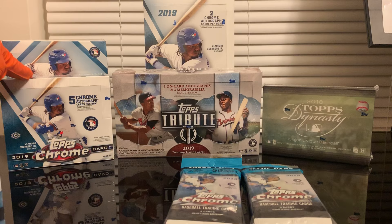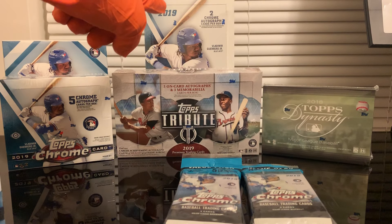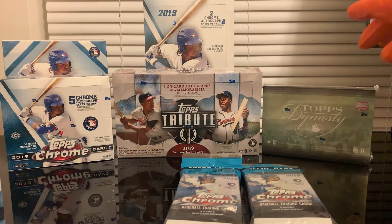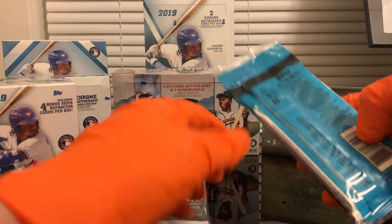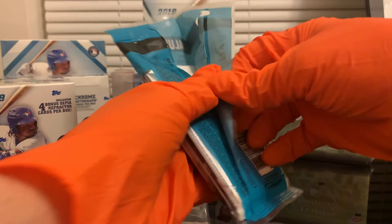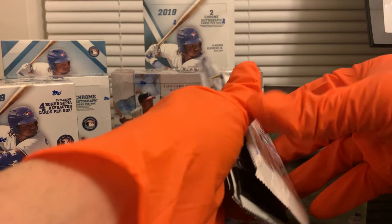After this video I'll be making other videos with the mega box. I have the Topps Chrome Jumbo Hobby Box which contains five autographs, the Hobby Box which contains two autographs, the 2018 Topps Dynasty which is only one card, and 2019 Topps Tribute which includes three on-card autographs and three memorabilia cards per box. With that said, let's start opening. I already feel like I'm winning with my Pete Alonso, so anything here is just gravy.